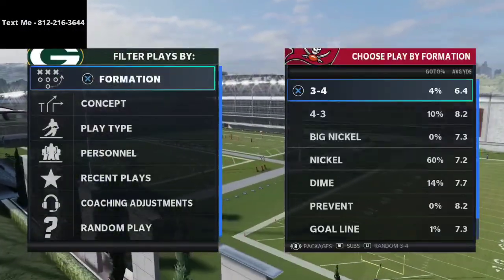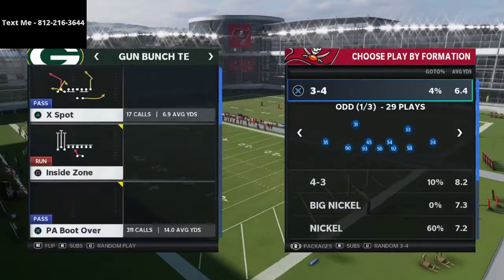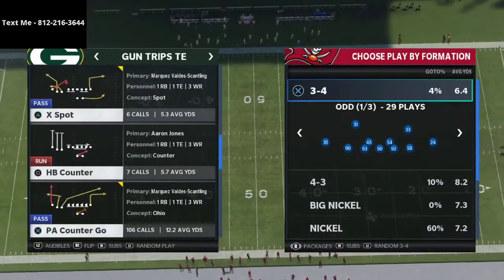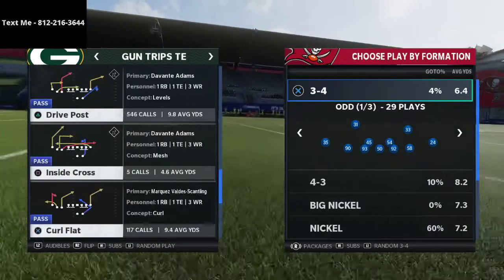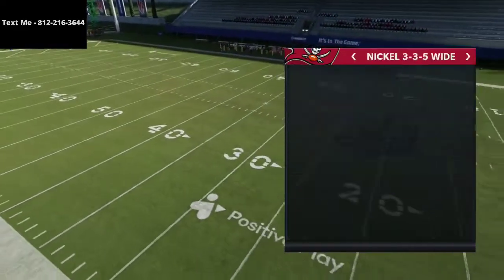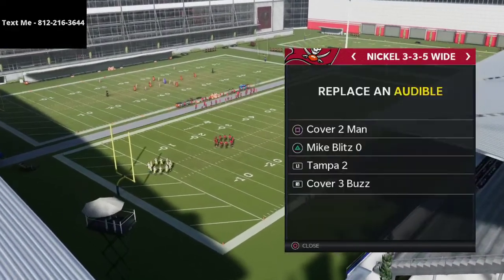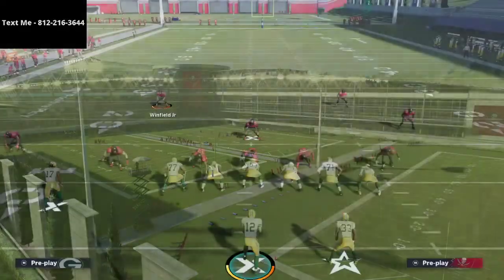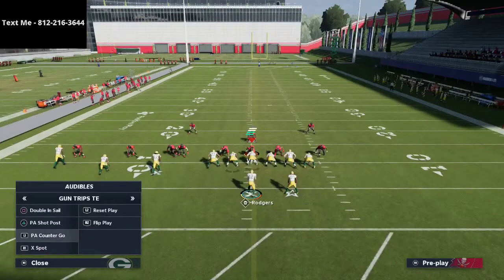The first thing I want to talk about is the biggest struggle right now in the Madden community — how do you beat man coverage? Everybody's asking that question. What jwall was able to do was figure out a way to beat man coverage out of X Spot. We're going to go over X Spot and the PA Shot Post. I'm coming out in Nickel 3-3-5, putting the Mike Blitz 3 in, and running man coverage.